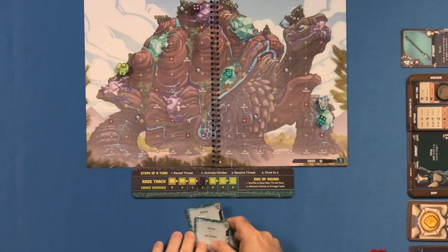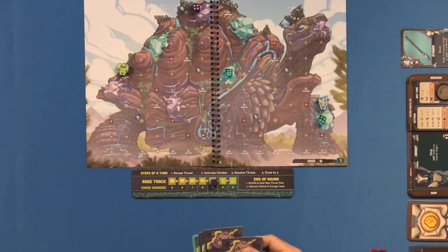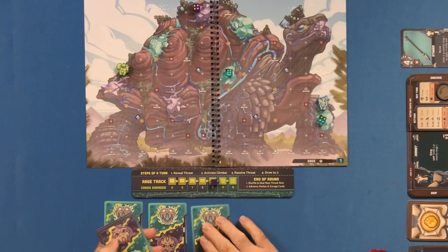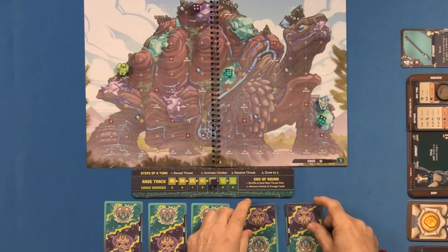That's the end of the round — shuffle them up. Just got to make sure they're back up the same way again, because you enrage different cards every time. It's so exciting — you can't predict what's going to happen. We've got three enraged cards now.